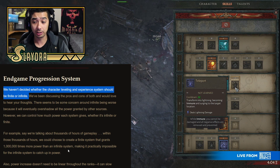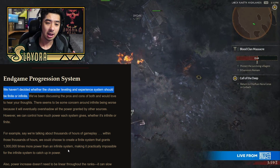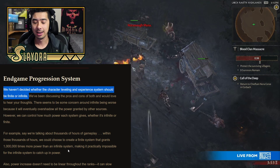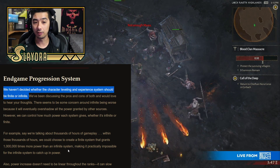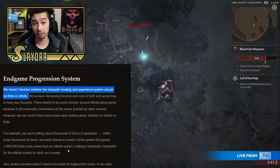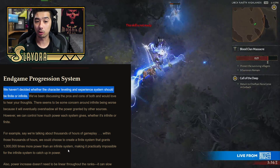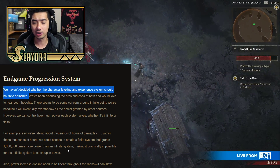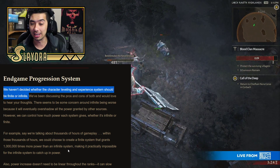Going into endgame progression — this is pretty important. It says: 'As far as the endgame goes, we haven't decided whether the character leveling and experience system should be finite or infinite.' Infinite would be like the paragon system in Diablo 3 where you just keep infinitely scaling, and if you don't have the paragon levels you can't join certain greater rift pushing groups. A finite system is more like Diablo 2 where you have a max level and can't progress further through EXP. The infinite progression in that case is just trying to get those rare items with insane rolls.